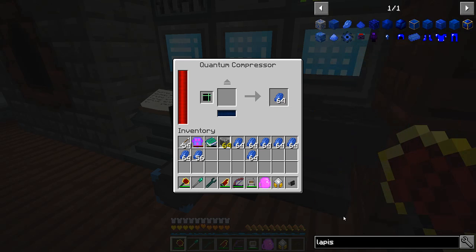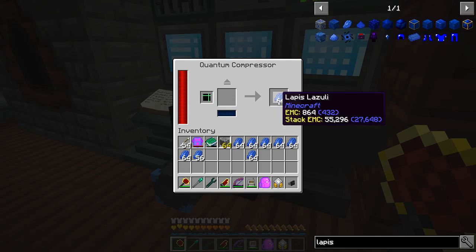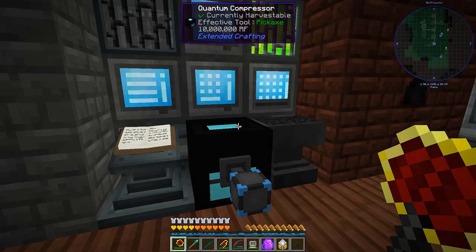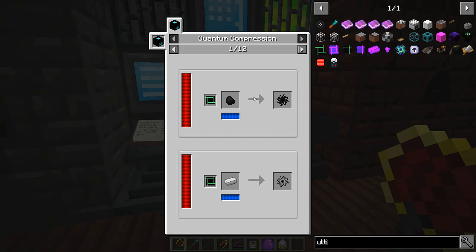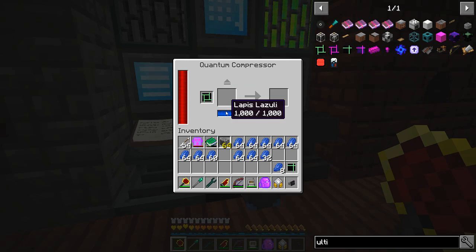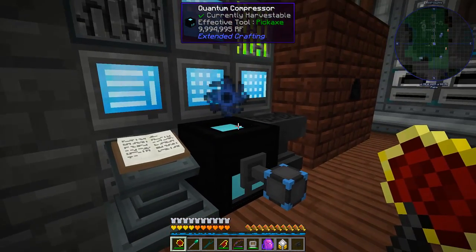Let's take a look at what we're doing wrong. We're supposed to put in an ultimate catalyst and a thousand lapis to get a lapis singularity. Ultimate catalyst... ultimate component... oh, it's this one - ultimate component, not catalyst. This is why we do this, we're learning. Swap those out and - it's doing it! Oh it's working, cool! I'm just going to make a bunch of these now that I know how it works.